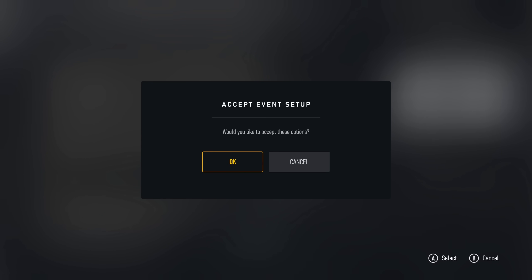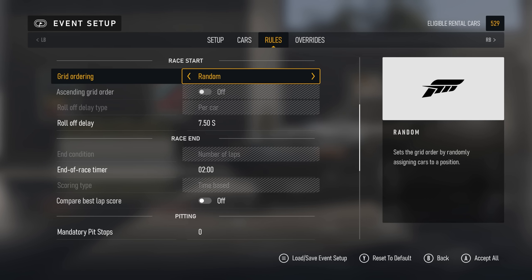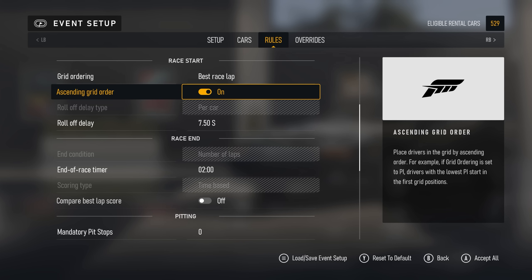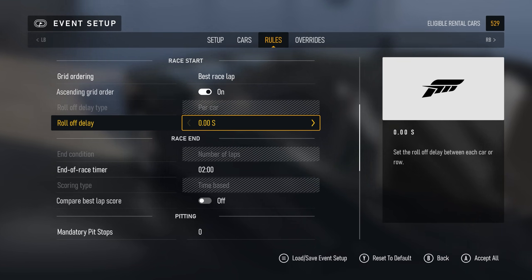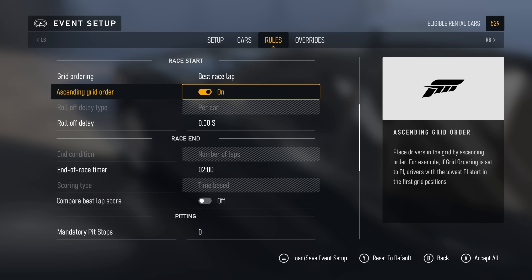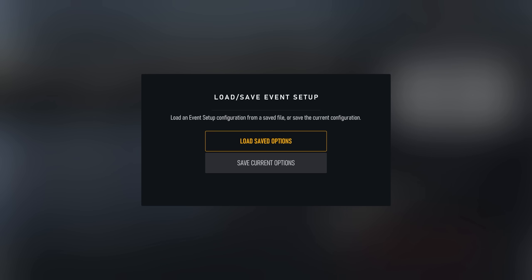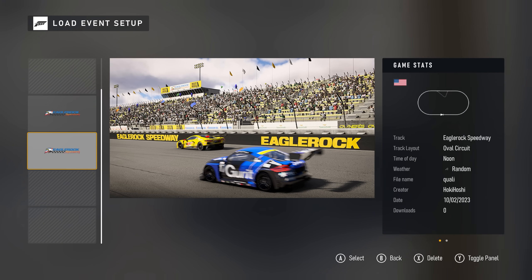Then — and this is the kicker — make sure that when you start the next race with your lobby, you turn on best race lap grid ordering and ascending grid order. This will take the fastest laps from the previous race, which was your qualifier, and order drivers based on that. And as a fun bonus, you can even run reverse grids by just swapping to descending grid order. For one more tip, you can save and load event presets — a big time saver that lets you set up any custom event, name it whatever you want, and store it for later. Really nice for building preset qualifier and race settings.